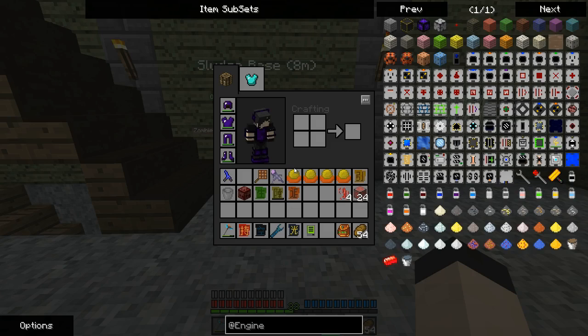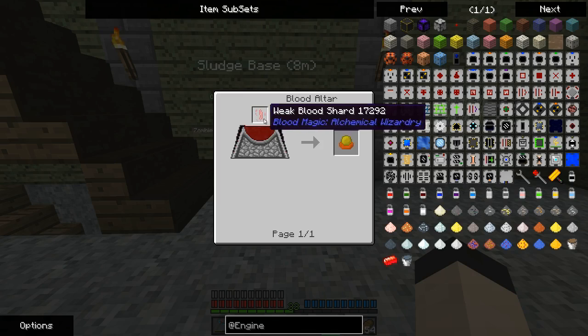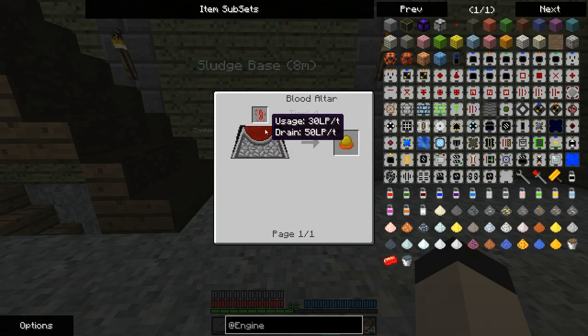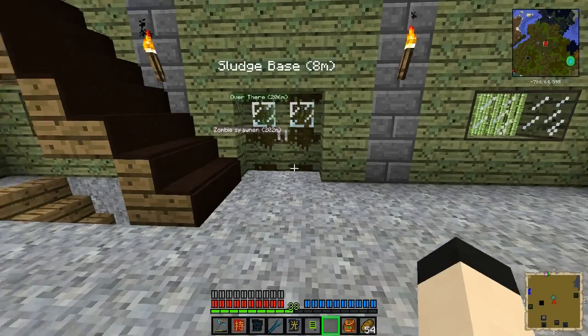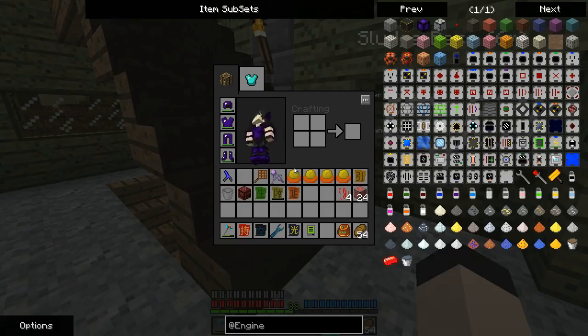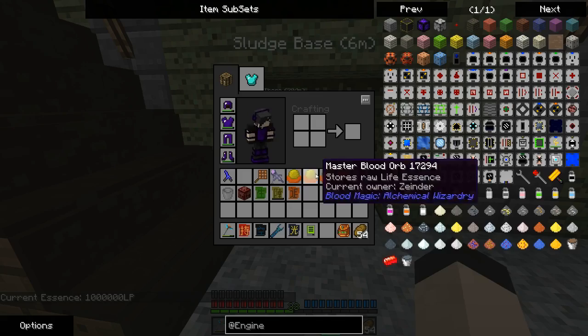Hello and welcome. I'm Xyander and here we are once again playing Resident Rise. As you can see, we've got some things in here. I actually made these - they're made with a weak blood shard as we figured out how to get last time, and it takes 40,000 LP and a tier 4 altar. I made four of them and I have one in the altar, so as you can see we have 1 million LP.